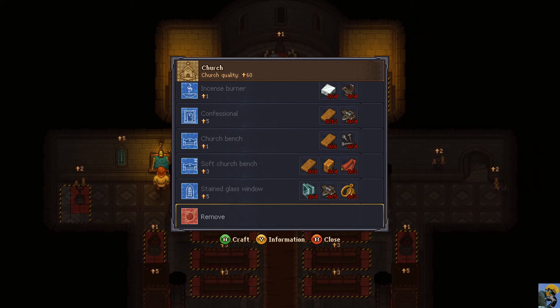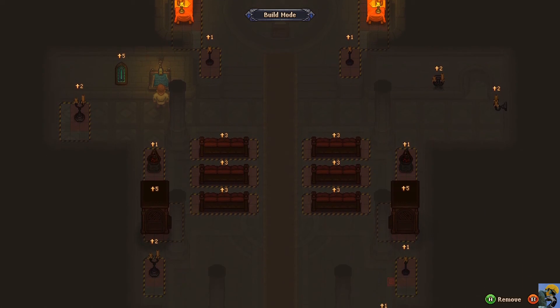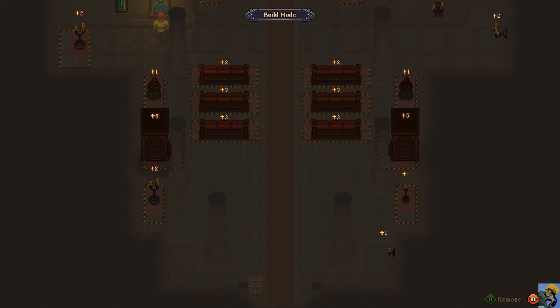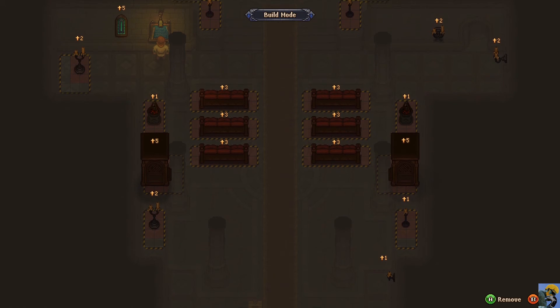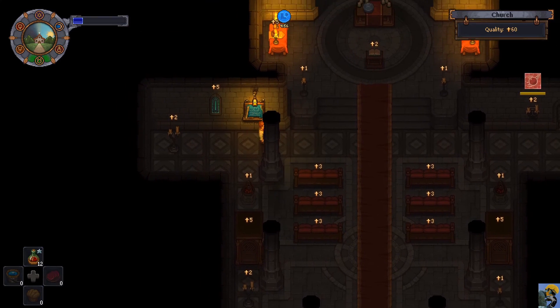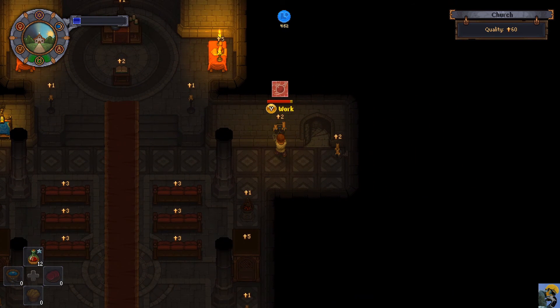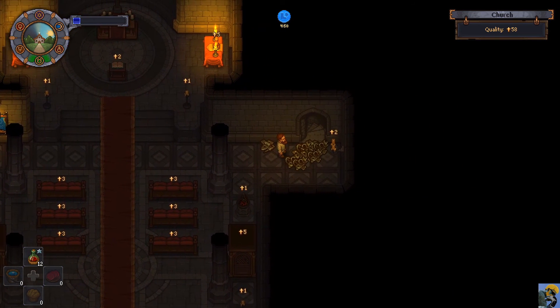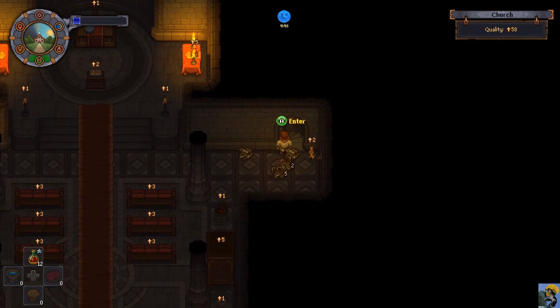That reminds me - Lance was telling me that I have too many wall candelabras, and if I take some of them out then maybe I can make more stained glass windows. That's potentially something that could happen. Let me demolish this. I'm full up on stuff - too much stuff. Let me go back downstairs and dump a bunch of stuff.